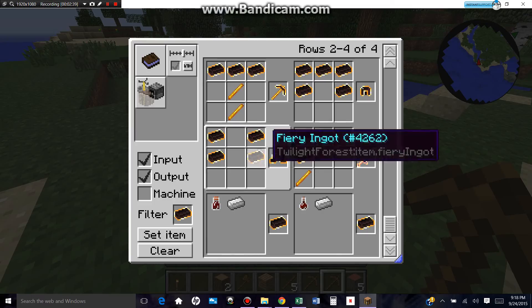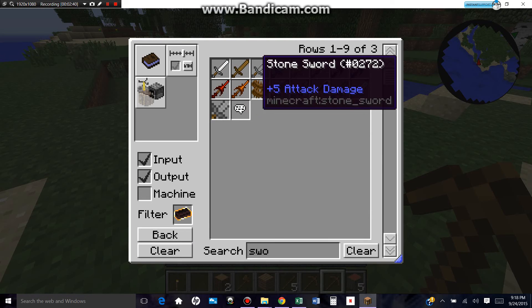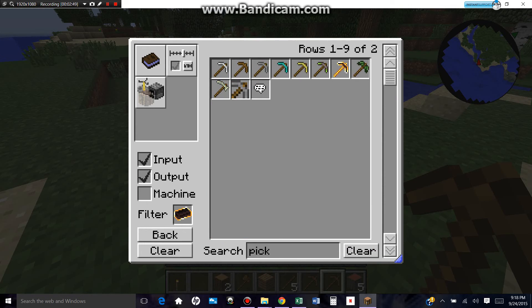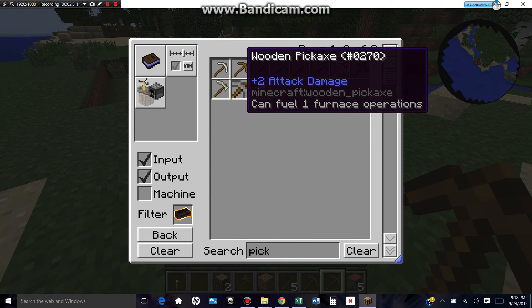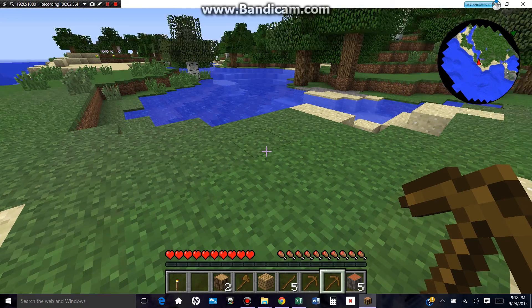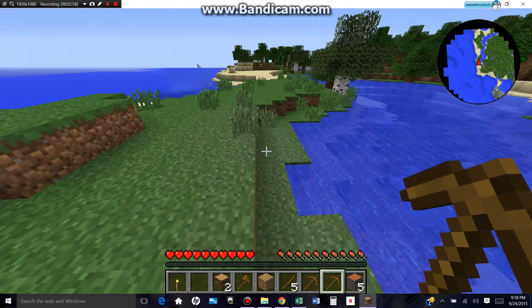If I want to open my crafting guide, just press C. Let's say I wanted to make a pickaxe — I could go here. If I wanted to make a wooden pickaxe, that's how you make it. Beautiful. So let's get on with this.